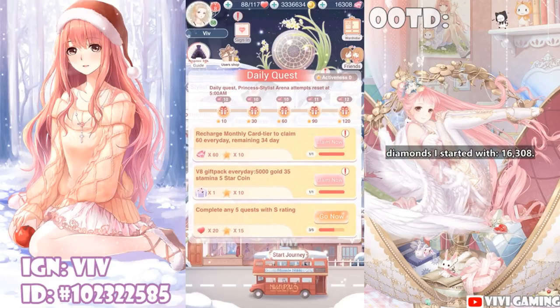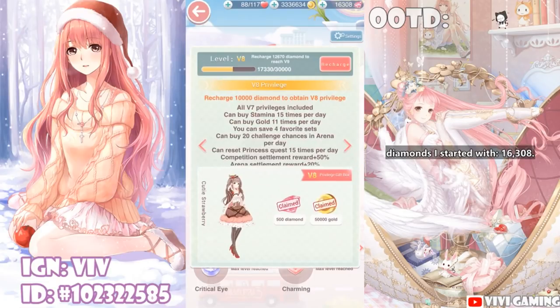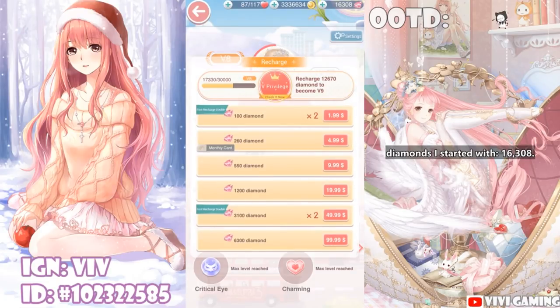I want to point you towards the monthly card. This costs $5 in the recharge list and you get 60 diamonds every day for 30 days — not even counting the base amount you get. The total for one month is 1,800 diamonds, which is even more than a $20 pack without the 2x bonus. The monthly card is something I highly recommend if you have money to spend. If you don't, that's okay — you can still succeed but you'll have to work harder.